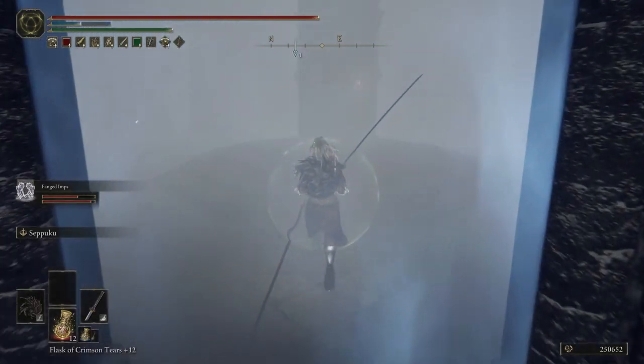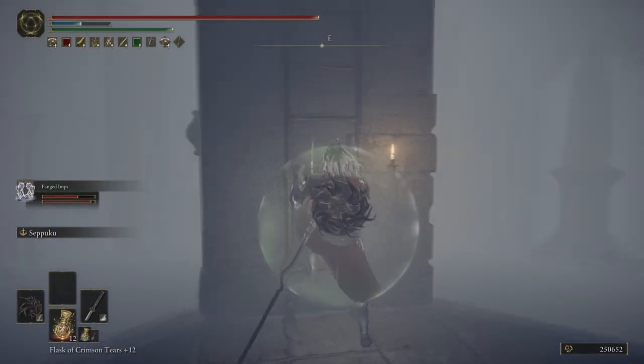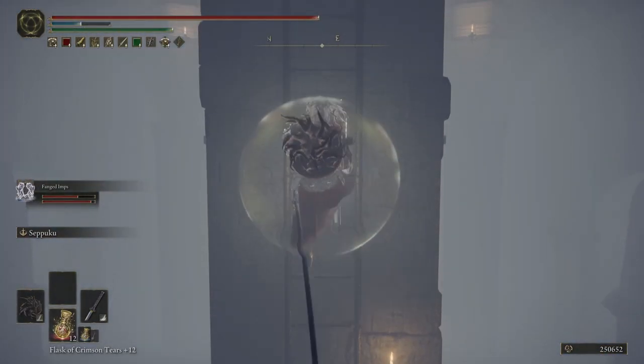The simplest way though is to use the fanged imp ashes. These can be bought from the isolated merchant near the academy.